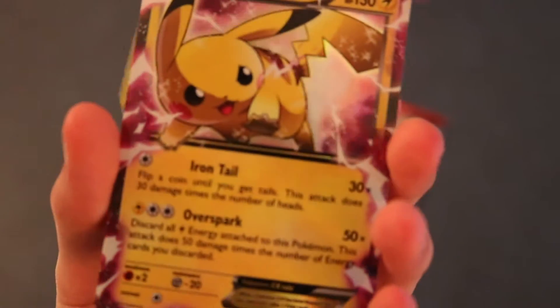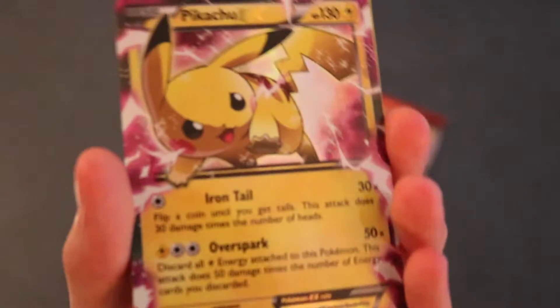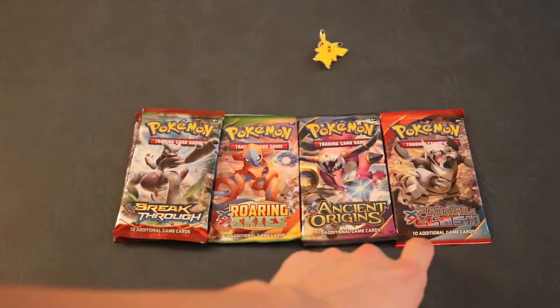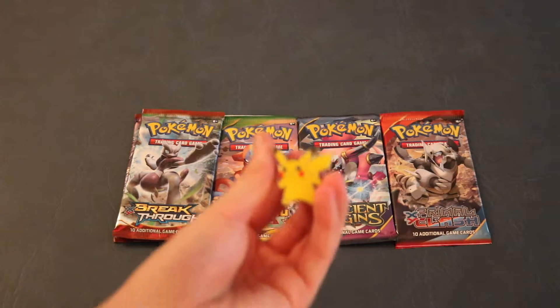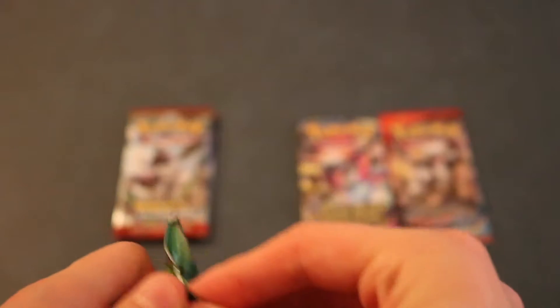And then the main event of the evening, the Pikachu EX. That one looks so sick. Alright guys, so we have two Breakthrough packs, one Roaring Skies, one Ancient Origins, and one Primal Clash. We also got the really cool looking Pikachu pin here, which is awesome. Alright, getting started with the Roaring Skies pack. Let's see what we get - we got five packs in this one, so hopefully we get some good stuff.